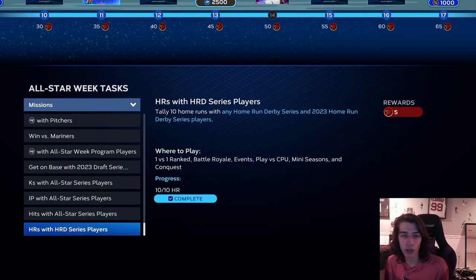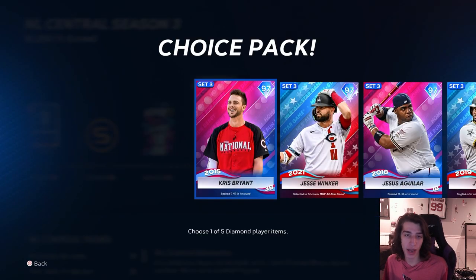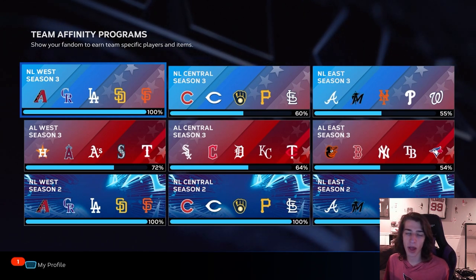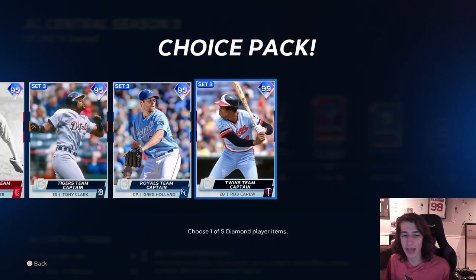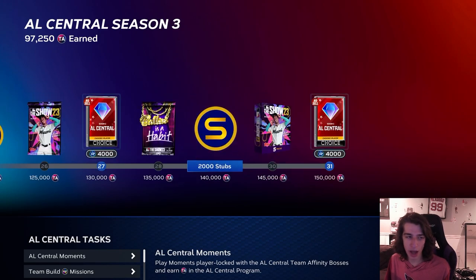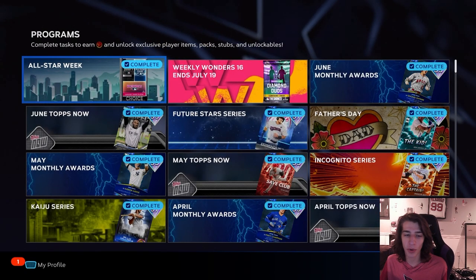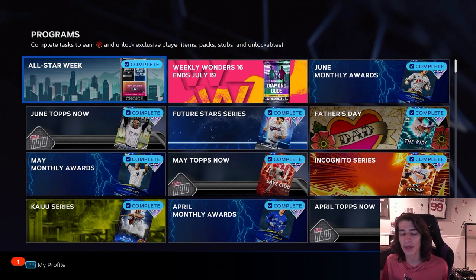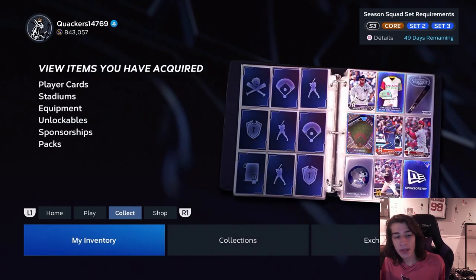Home runs with home run derby series players — these don't have to be just the current home run derby players, they can also be past ones you're getting from team affinity, like Chris Bryan or Jesus Aguilar. While doing the conquest you'll still have a lot of other roster positions open, so fill them with captain cards, boss cards, or classic team affinity cards. That way you're knocking out two birds with one stone — completing team affinity while doing the draft program, getting closer to multiple set collections and closer to that free 99 overall pack.